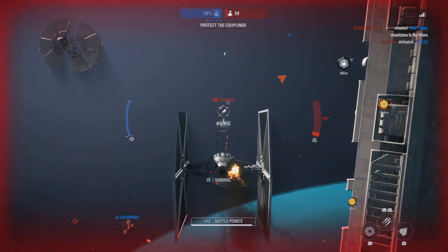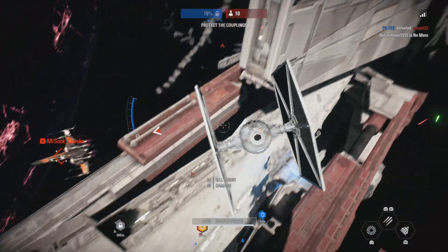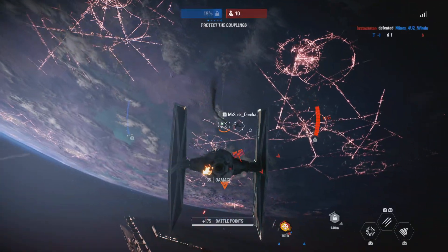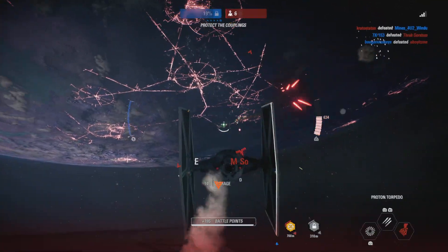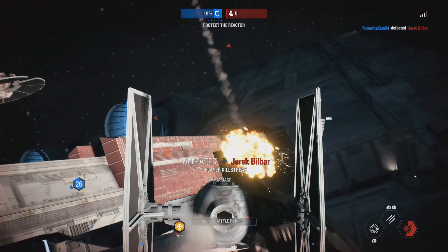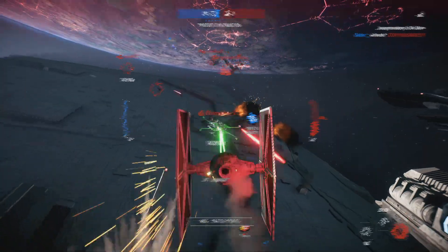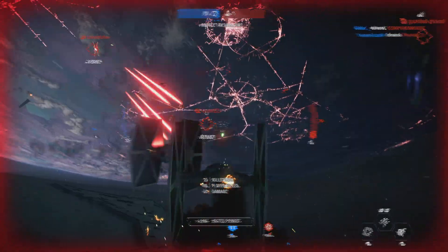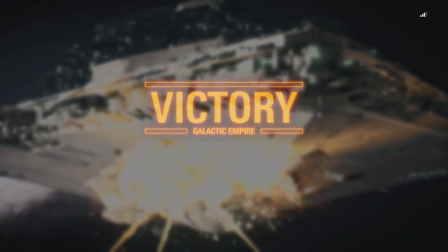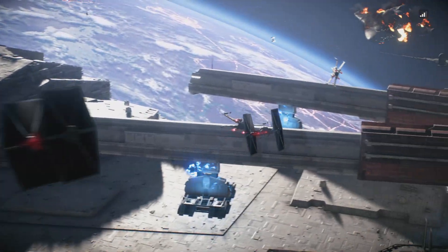I have arrived. Get out of there! They've disabled our shields momentarily. Guard the Star Destroyer while we re-initiate systems. The rebels will think twice before daring to attack these yards again.